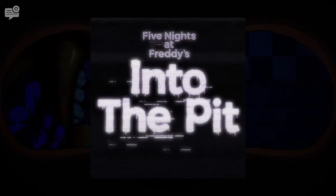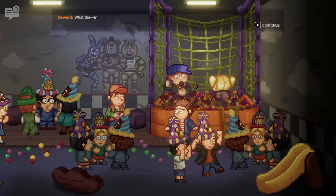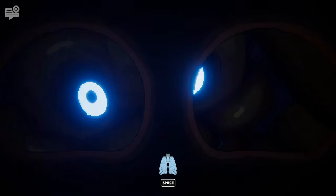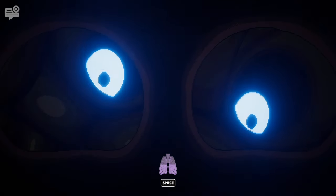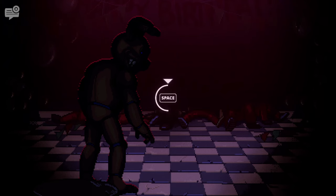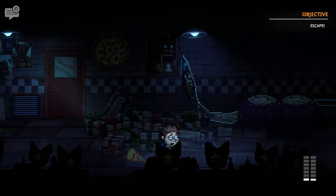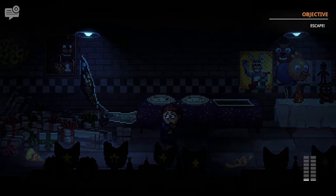Into the Pit is the newest Five Nights at Freddy's game to release, and it honestly is one of the best Five Nights at Freddy's games to come out recently. However, one thing I noticed was that the main monster, Spring Bonnie — or Pit Bonnie, whatever his name is — never seemed to be close enough to catch me when chasing. Which led me to ask: is it possible to beat Into the Pit without running? Well, in this video, that's what we're going to find out.